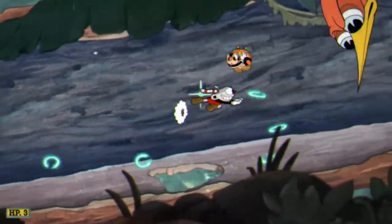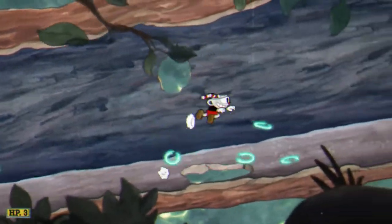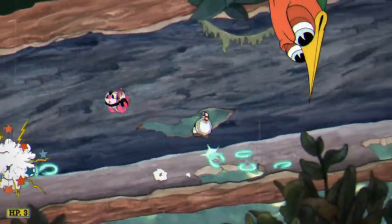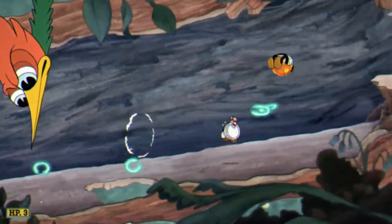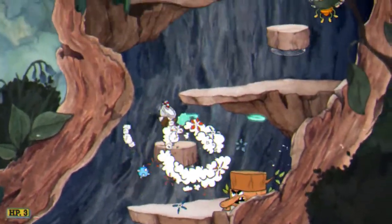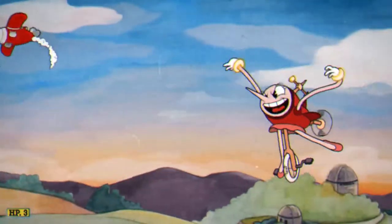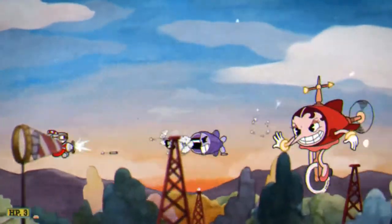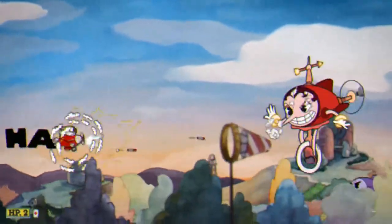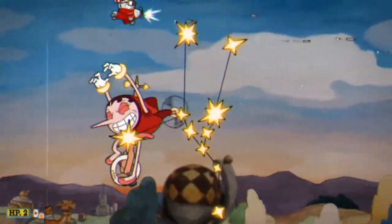The visuals and audio are painstakingly created with the same techniques of the era — traditional hand-drawn cell animation, watercolor backgrounds, and original jazz recordings. Play as Cuphead or Mugman as you traverse strange worlds, acquire new weapons, learn powerful super moves, and discover hidden secrets while you try to pay your debt back to the devil. I would agree with all this. This is a run and gun with a lot of similarities to games like Contra and Metal Slug, with difficulty levels ramped up to something close to a Karuga. And they do it all while putting you back in the 1930s — at times you're confused, thinking you may actually be watching one and not playing it.